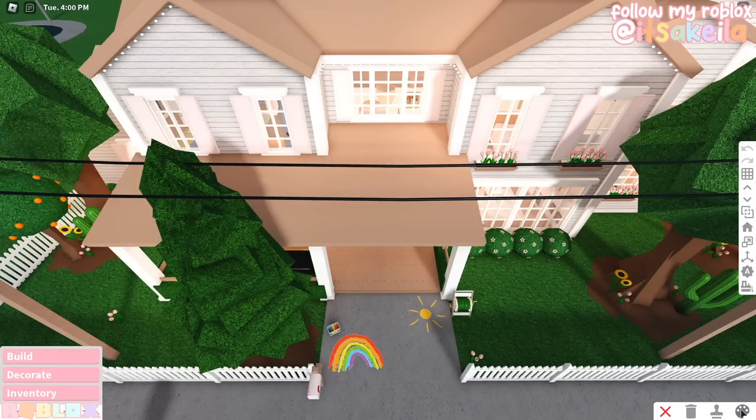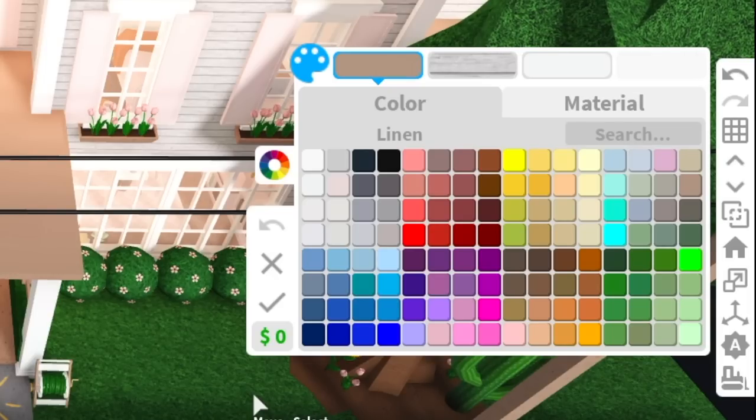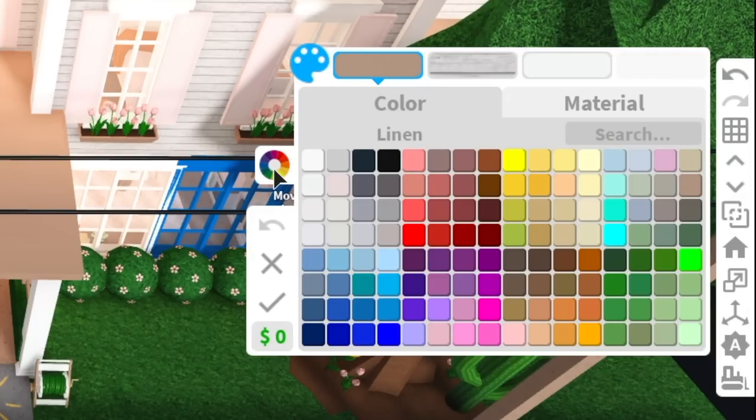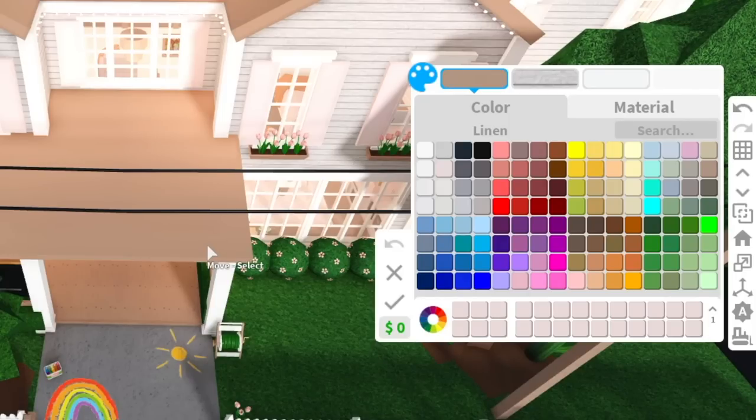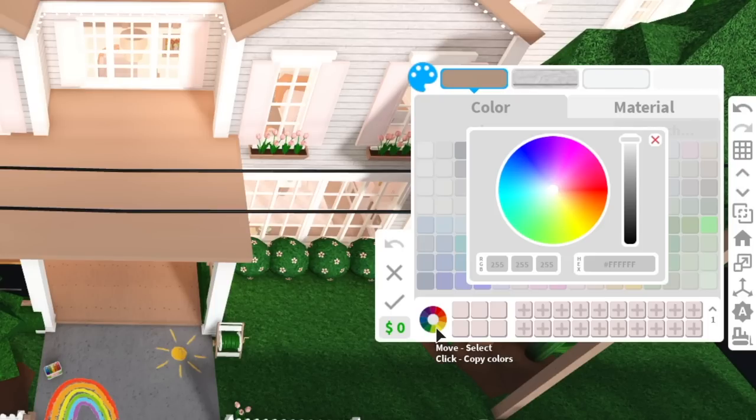In build mode, right off the bat I'm not seeing anything new, but I'm guessing we have to go to our regular color palette icon. There's a new icon here, and when we click on it we get a pop-up that says 'Colorable Access — are you sure you want to buy this for 600 Blocksbucks?' Now we have our own little section down here, and we have the ability to save our colors!